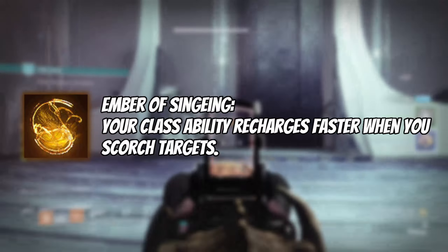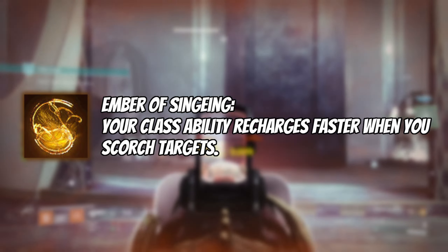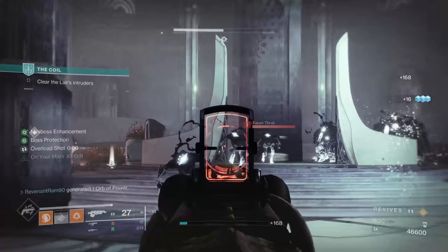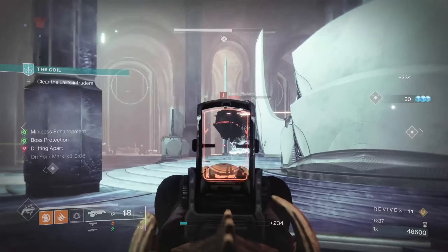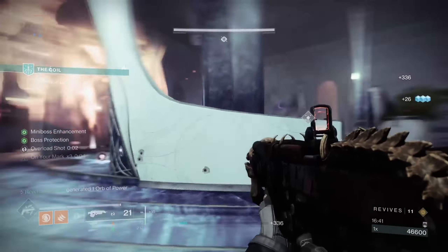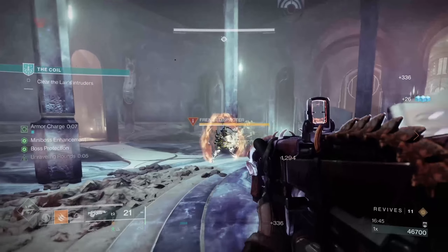The last fragment — which you can swap out for anything — is Ember of Singeing: your class ability recharges faster when you scorch targets. Scorching a target gives us a 300% increase to class ability recharge, which we can use to get our knife back or immediately give us those three stacks of On Your Mark more often, providing those very nice bonuses.